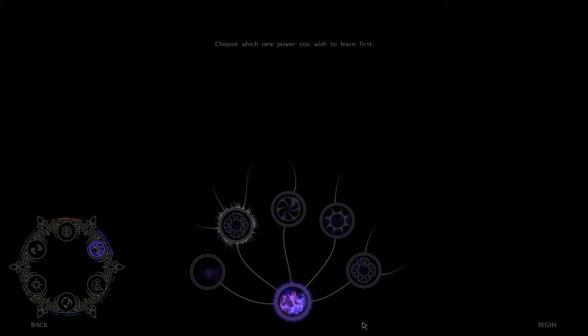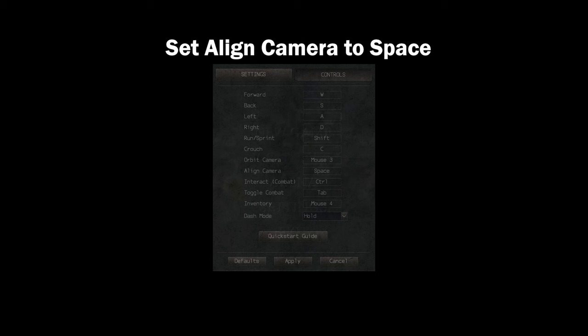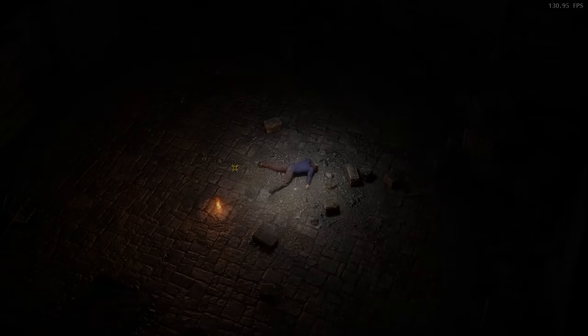So instead of Barrier, I'm going to pick Kinetics. Don't forget to change your default settings as far as what you're going to have your hot button set to. Set Align Camera to Space — when you're fighting, you're going to hit Space and that will line your camera back up behind you so you can see a little bit better. We'll go over that a bit more.